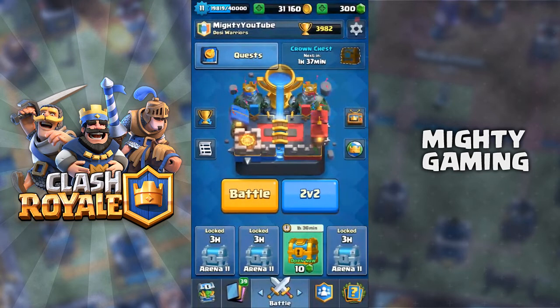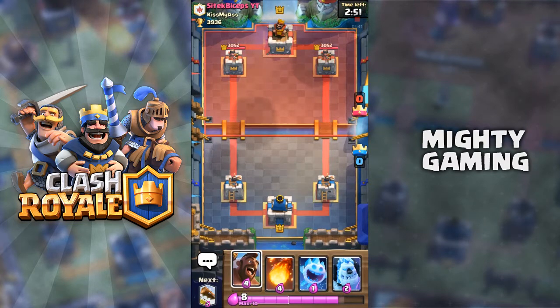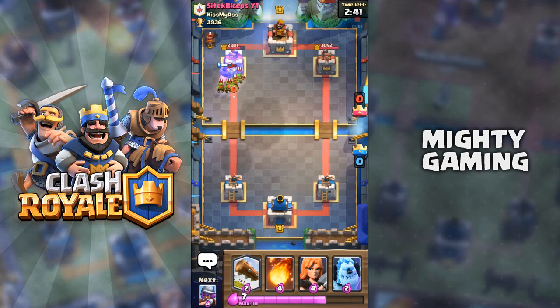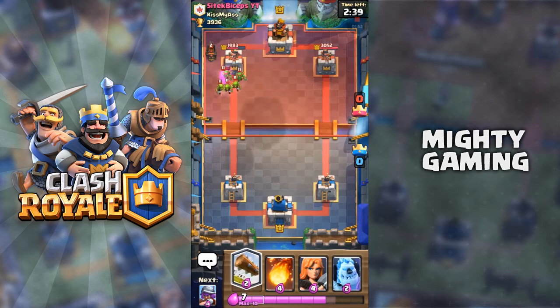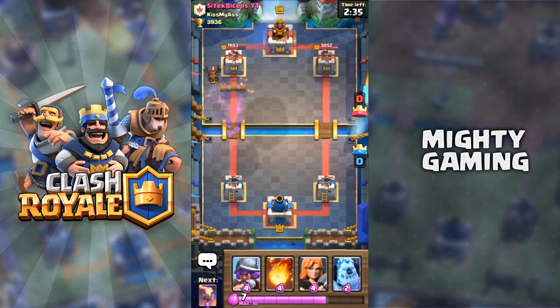We're fighting Citek Biceps from Kiss My Ass — a bit of a weird clan name. We're gonna start with the Hog and Ice Spirit combo, which is really good. He put the Lava Hound so he doesn't have much to defend. He put the Goblin Gang but I might log all of that — we got a lot of damage on that tower, almost down to 1900-1800.